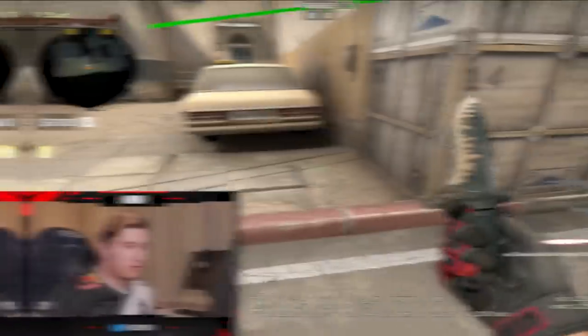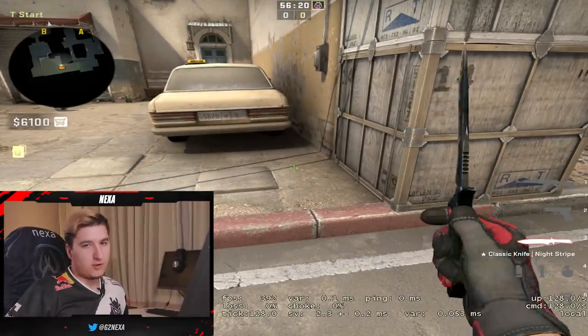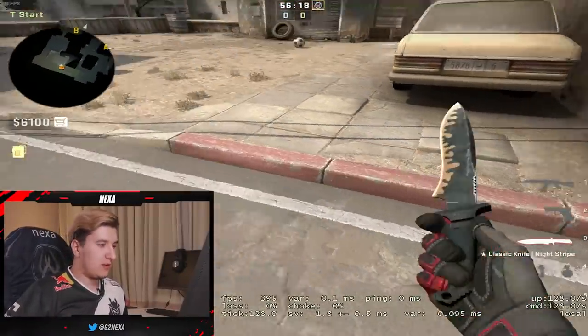Now that I've showed you guys how to drop vent and defuse the bomb, you're pretty much ready to play Nuke. Right now we're gonna move on to Dust 2. When you play Dust 2, all you really need to know is how to rush B, so that's what I'm about to show you guys.